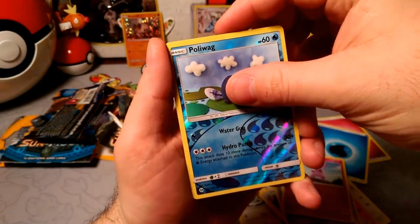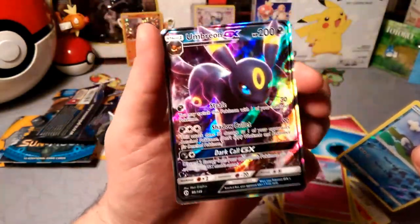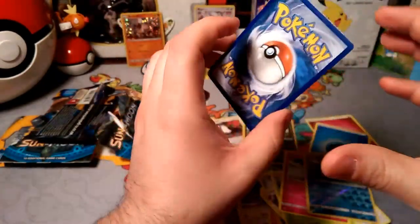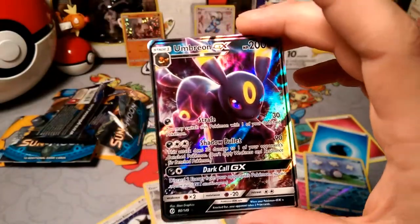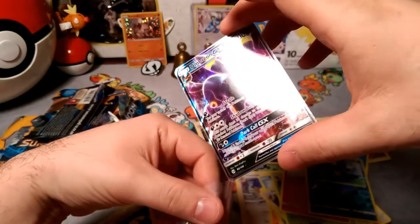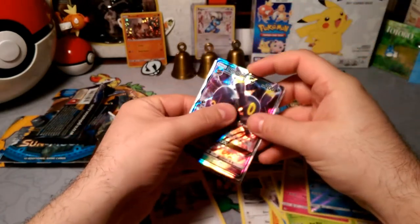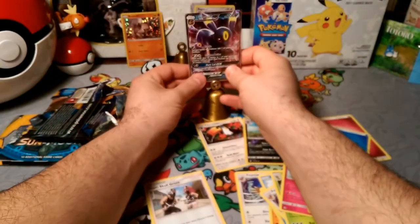Our rare in the pack is an Umbreon GX! There we go — we finally got our GX pull of the week. Last card, last pack — last pack magic! We got the Umbreon, another evolution for Eevee. So on Saturdays I like to go a little bit over the pulls of what we got throughout the week. Obviously we got the Umbreon at the end here.